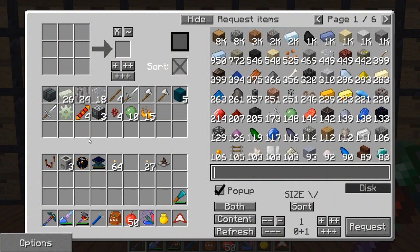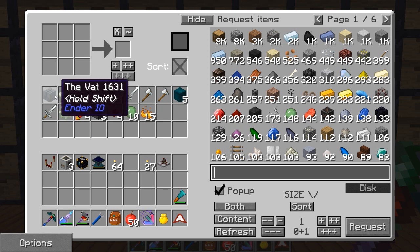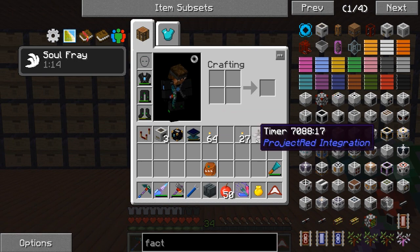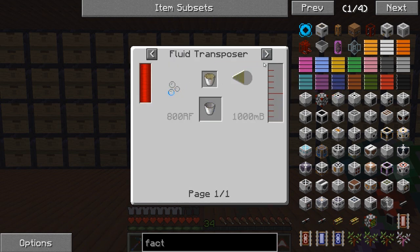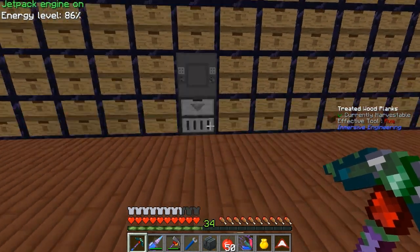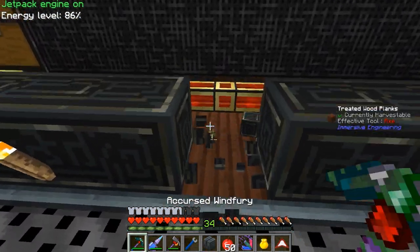Alright guys, hopefully everything I need is pre-crafted and ready to go. There might be a few small things we need to do, but we'll get to that when we get to that. So we made our vat — to further ourselves along we're actually going to need to make ourselves some plastic, which is what the vat is for. We need rocket fuel, and to make rocket fuel we need the vat. So we're going to need to make hooch first, and I'm probably going to want to make about two buckets worth.